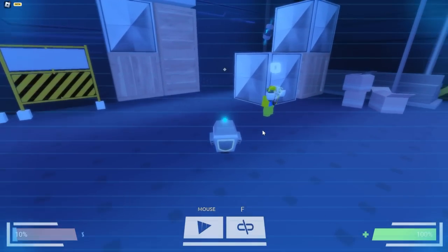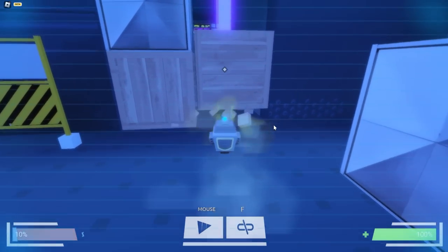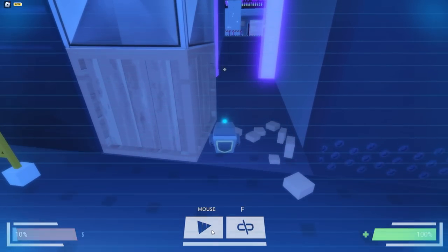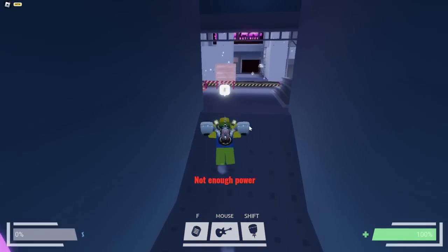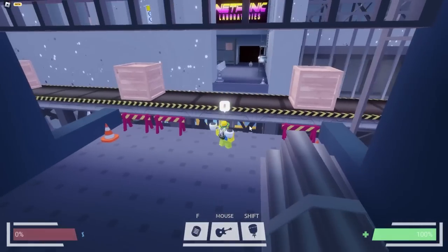What we need to do is charge into these things right here. Click mouse button — all you do is click to charge into the wooden crates. Now I believe we can exit this dude. To exit him, just click the button you used to enter him; for me it was F. I just used all my power accidentally, but now we're in here and we can go ahead and do the next part.